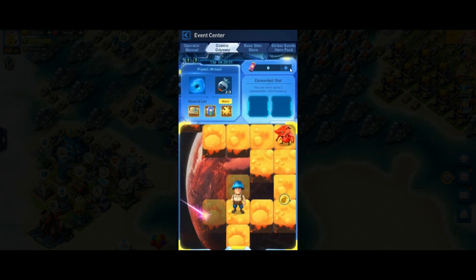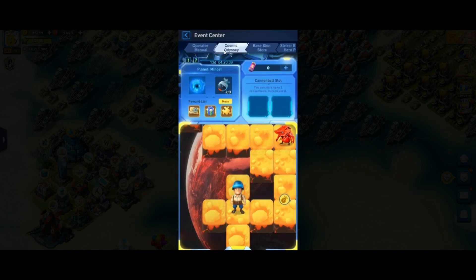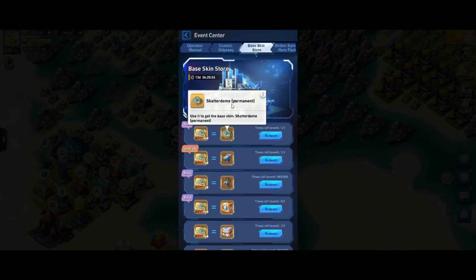You can also get more nuclear battery packs from here — you need to spam this if you really want to get the Shutterdom base skin, which is one of the top base skins. If you don't have it and you have a budget for this game, just get it — it's very good.